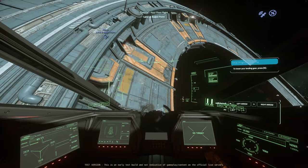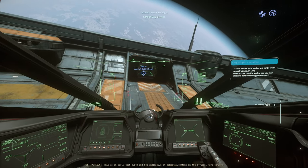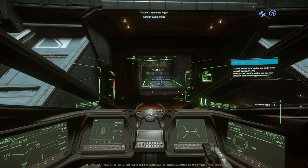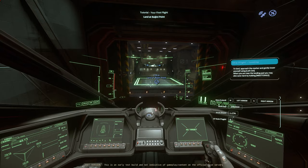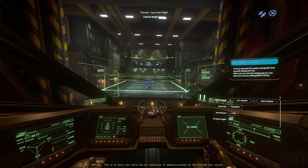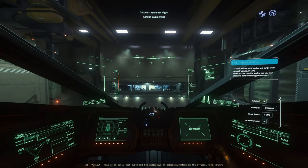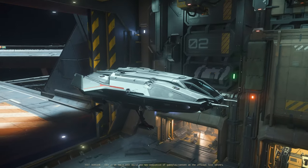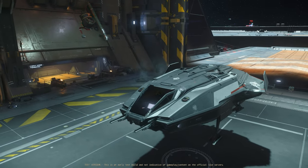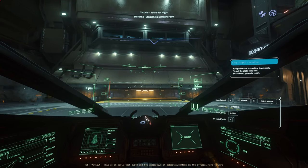If you don't know to put your landing gear down, what are you doing? To land, approach yourself. When you're near the landing pad, you may also auto land. I don't think I ever auto land — let's try it. A little bit closer. Yeah, I just never really used auto land. Let me know in the comments — do you guys auto land or do you practice your landing skills? Congratulations on touching down safely.